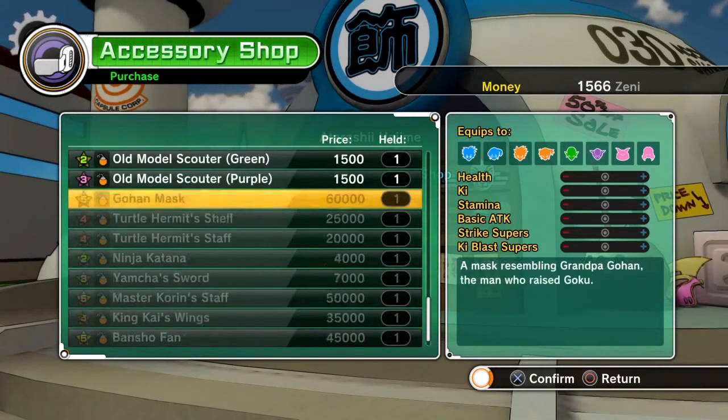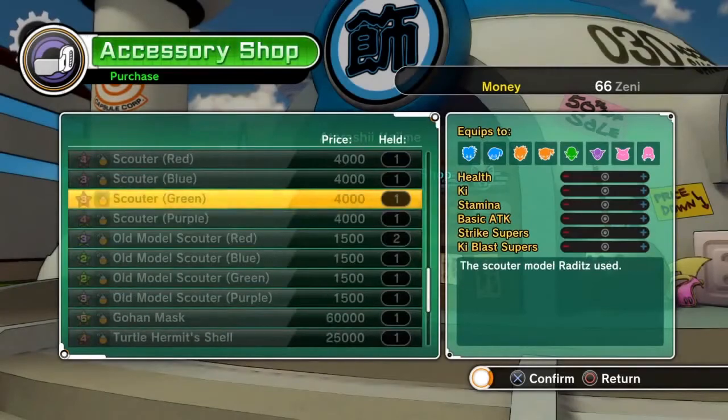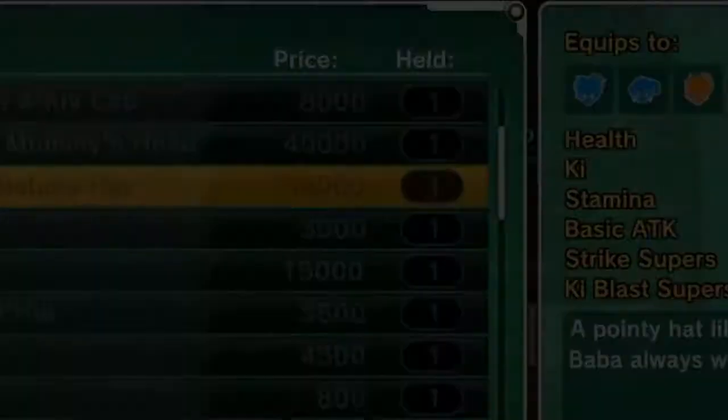Here's where you can purchase accessories like a scouter, a ninja katana, a hat — anything like that. They don't do much mechanically but they're fun to look at.